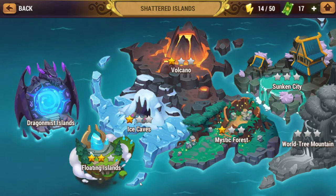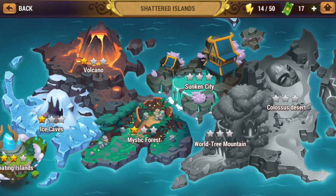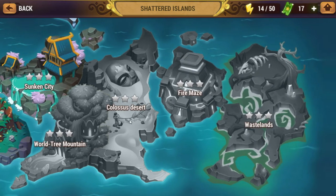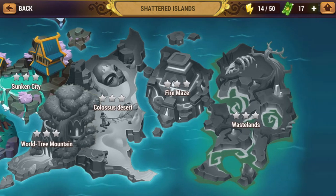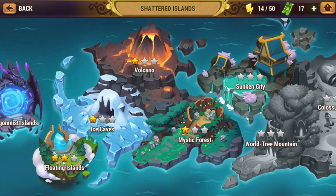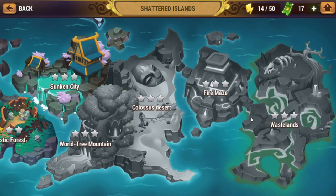Let's go to the next area — these are the Shattered Islands. These are the scenario stages, like the leveling-up missions. This isn't the end game; this is just the story where you go through different areas and follow the little scripted story, kill dragons, yada yada, and then go to Wastelands. The story is kind of fun. Each of these stars represents what difficulty you've finished: one star is normal, two star is advanced, three star is nightmare — obviously nightmare is the highest.